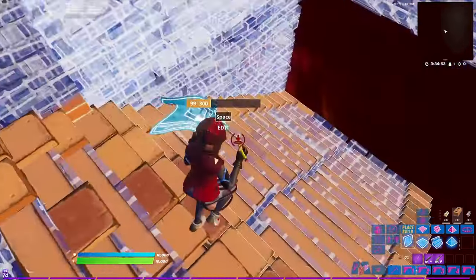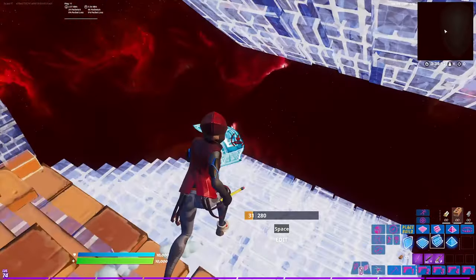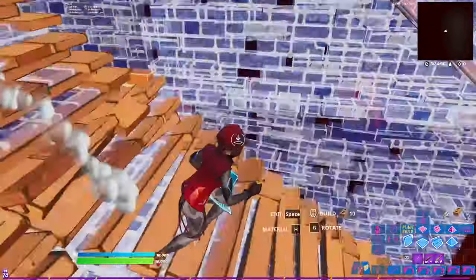Now for elevation changes. When you're going down, place a cone, edit it, then place a stair and reset it. Then build the walls to protect your sides. Here's what it looks like in full speed.